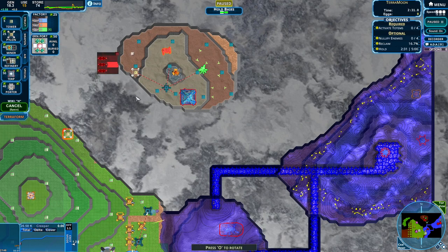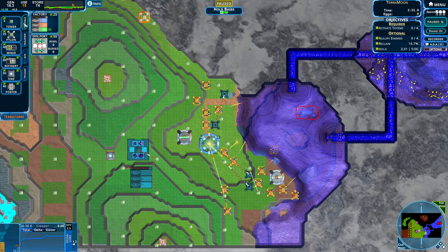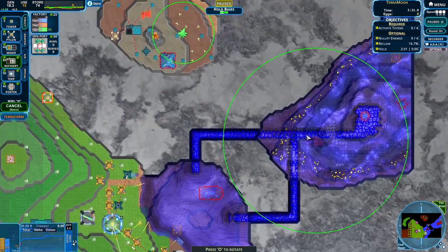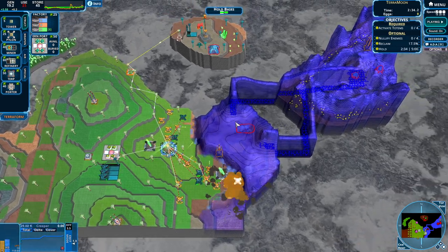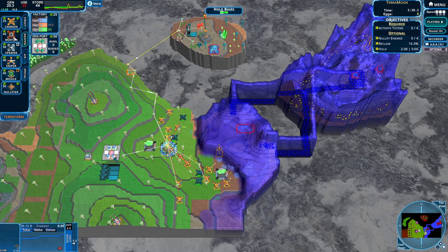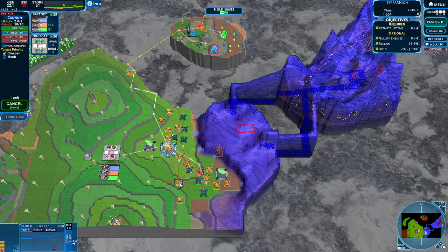We can also immediately go straight into a nullifier which shuts this down. Now that this is connected up we'll need a factory down here. With a factory we are going to be getting greener, so we might as well snag a refinery. How are we doing on time? A minute and 28 — feeling pretty okay. We're gonna need some snipers over here in case blobs go up, and some snipers down here for when blobs go down.